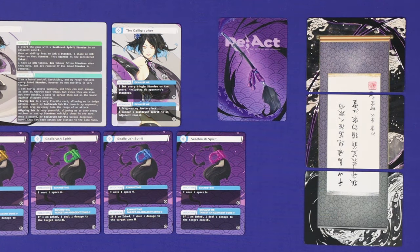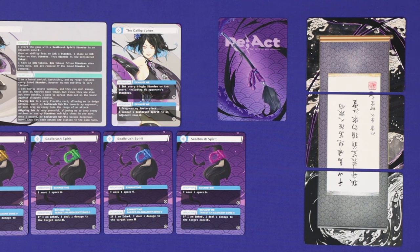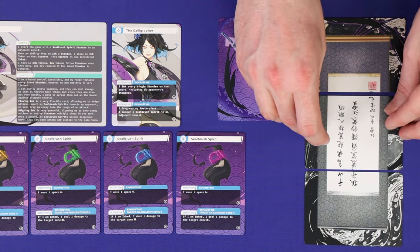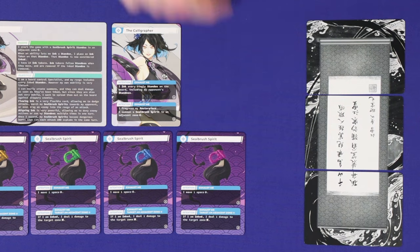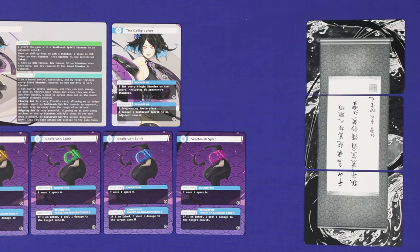React is a duel and your aim is to target and damage the opponent's Entrant. Entrants have three health. If you suffer damage, flip one of your Masterpiece cards over to its black and white side. If all three cards are flipped you immediately lose the game. You can also lose the game if your draw deck is empty and you're instructed to draw another card. So now let's look at each phase of a turn in detail.